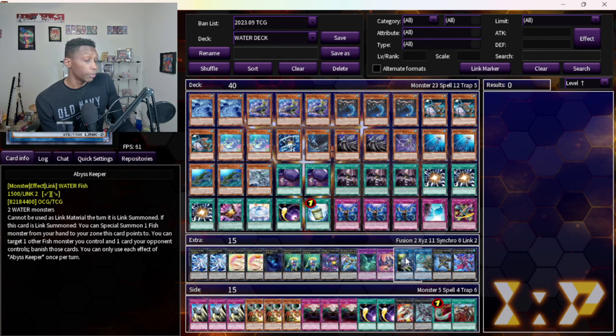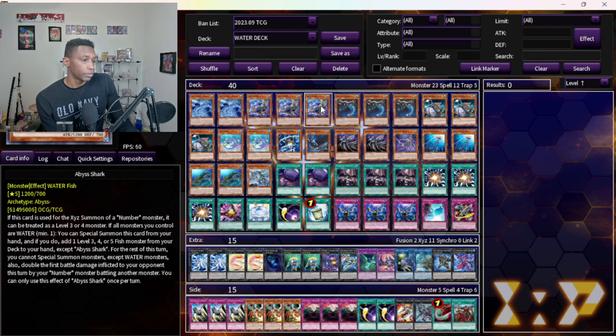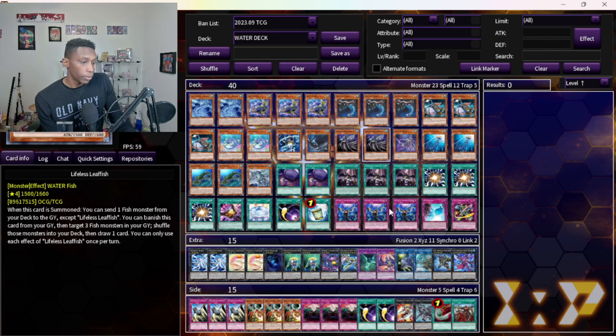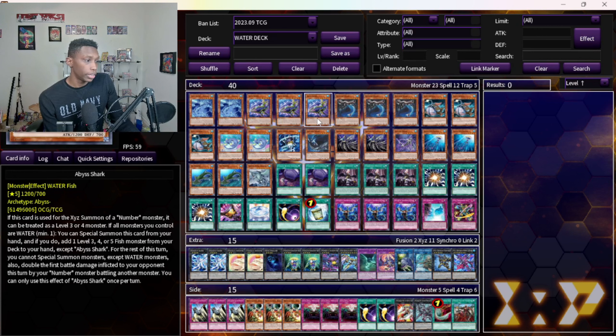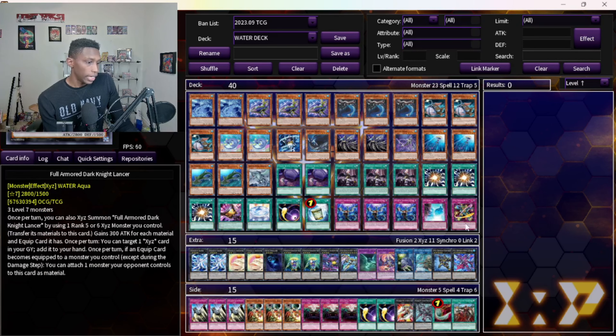Abyss Keeper — I try to play before I lock myself into XYZ so I can go into Abyss Keeper if I have other monsters I can summon that don't lock me. I can link them off into something, especially summon Abyss Shark from my hand, and keep playing from there. It's really good — I know how to play with it. If my opponent gives me another card I can link them both off into Abyss Keeper and keep extending with Blitz Shark.